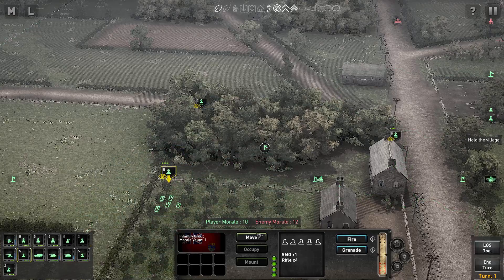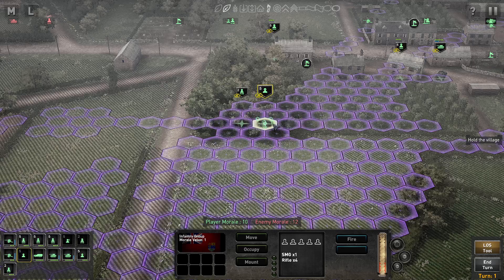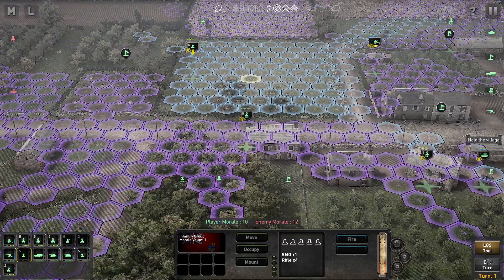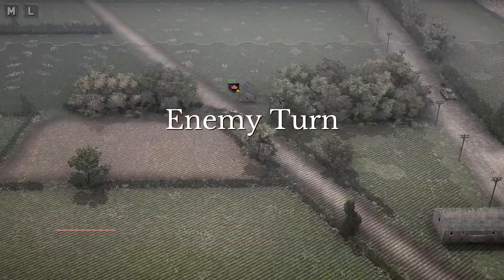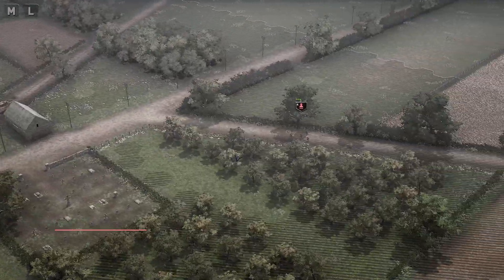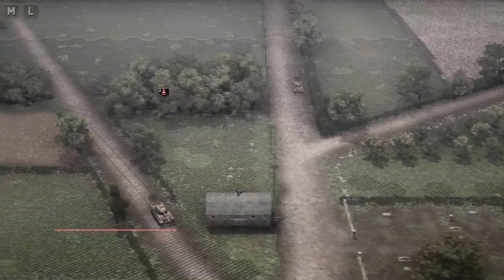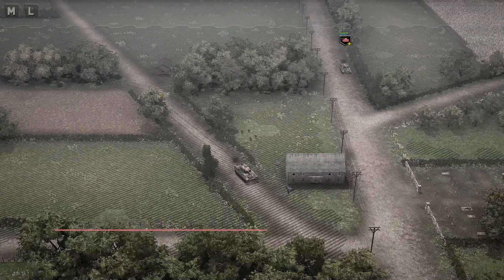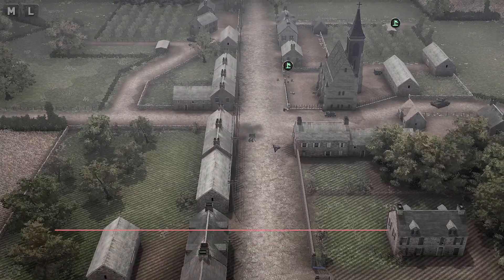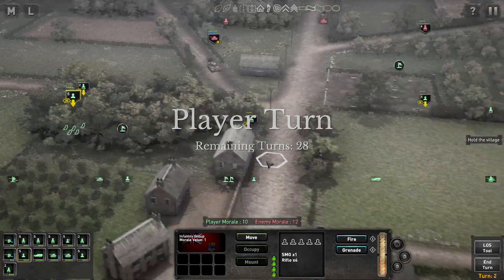You go into the woods and you go supporting. Kind of lost a lot of line of sight so we're gonna move him over here, and this anti-tank is going to go over here. That's gonna be it for the first turn. Second Panther is coming.